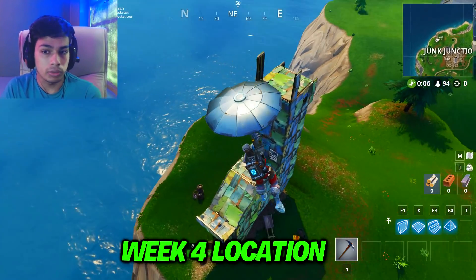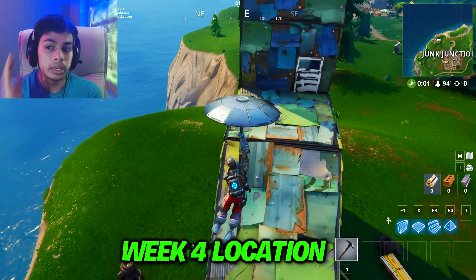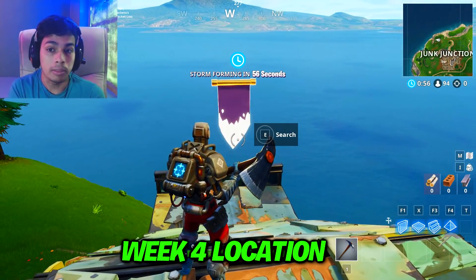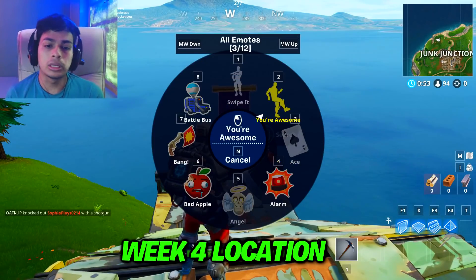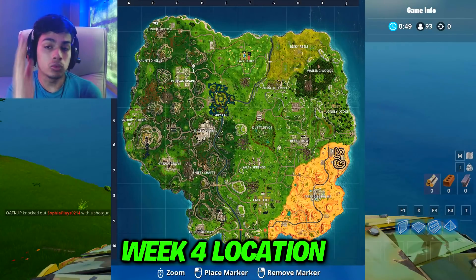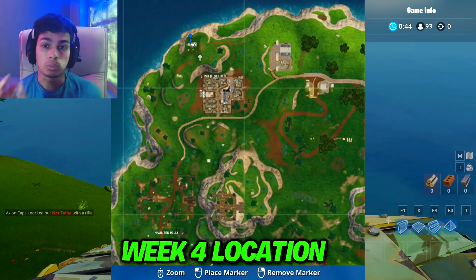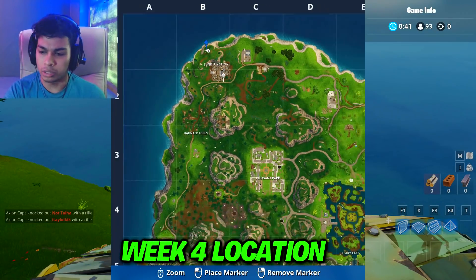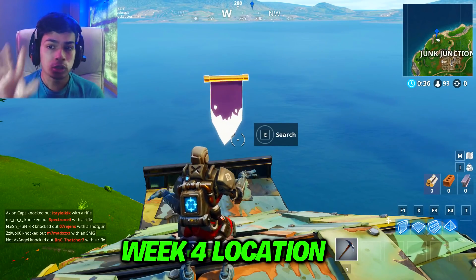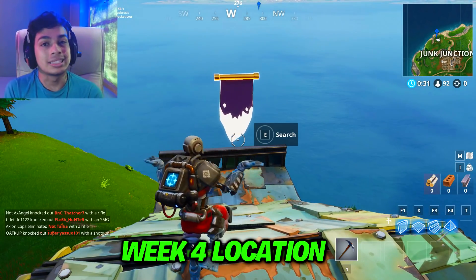Now this is for week four. This is the exact metal llama where you will be able to find your battle star at Junk Junction. I'll also show you guys on the map where this llama is exactly located. Once you're done completing all the challenges for week four in Fortnite, you need to come over here and you will be able to see a secret banner appearing on the back of the llama. Hold the search button and you will be able to collect it.